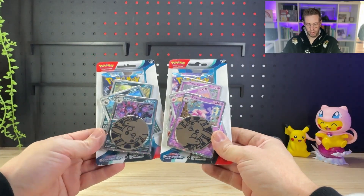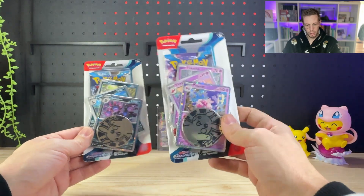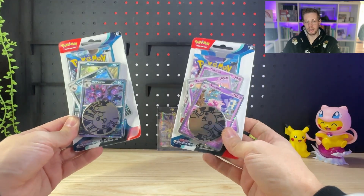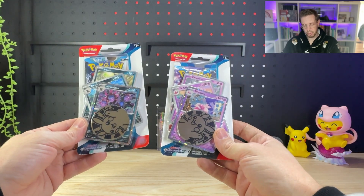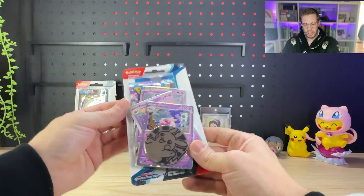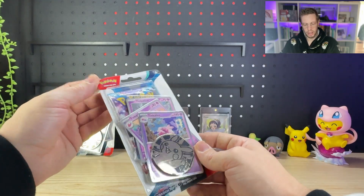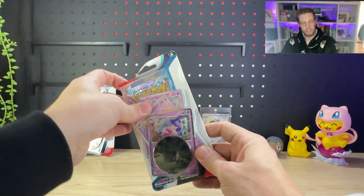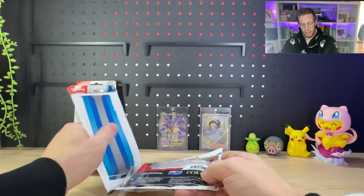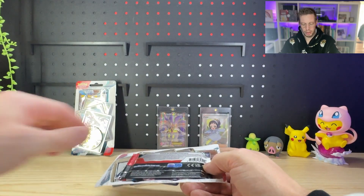So here we are — we've got our two Paradox Rift Premium Checklane Blisters. We've got one featuring the Hydreigon Evolution line, and one featuring the Tinkerton Evolution line Premium Checklane Blister. We're going to start with Tinkerton here on this video.